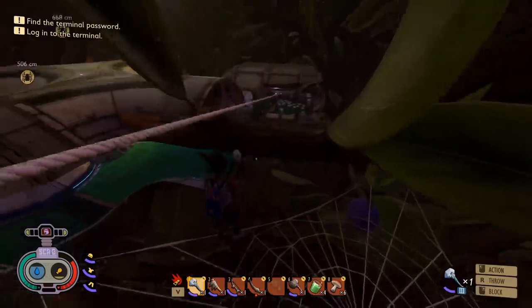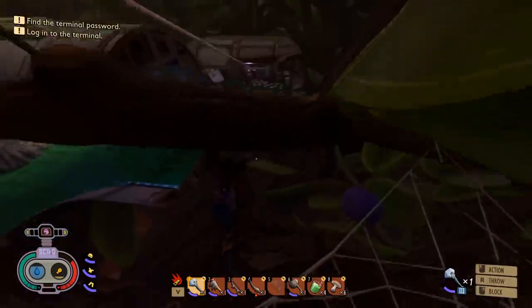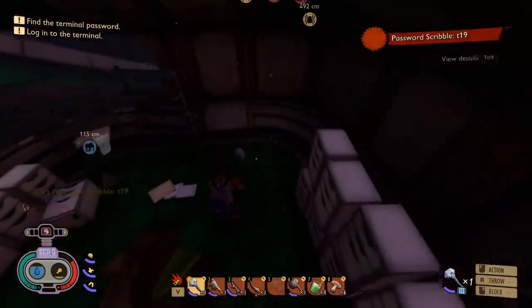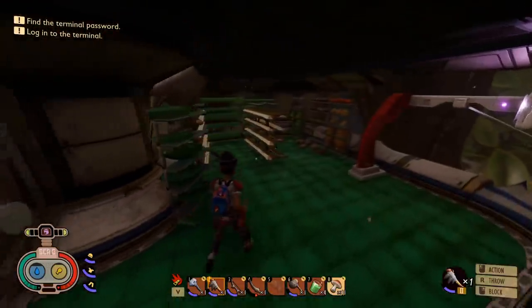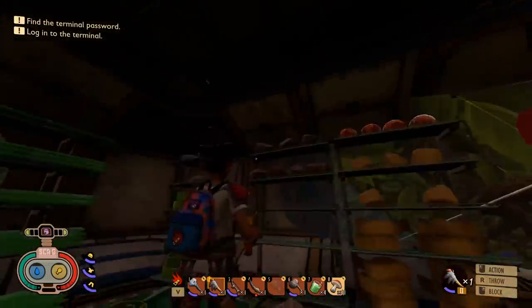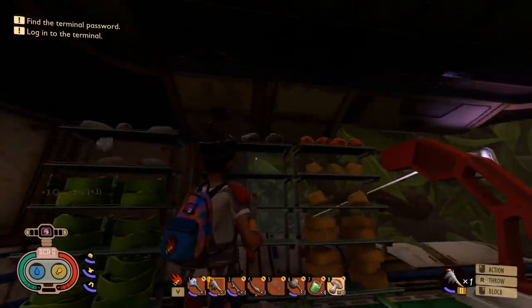Let's go down this way and get this piece of the password. I didn't know I could zipline like this — I thought I had to be at the entrance. I can zipline wherever the cords are — perfect to know. I haven't been up here yet. There's acorn bits, grass chunks — this is like a storage area. Quartzite — I actually need that, I'll take that with me. Silk rope!